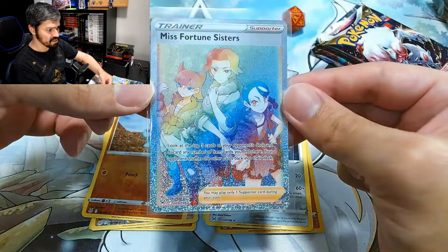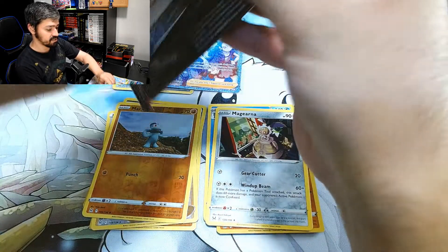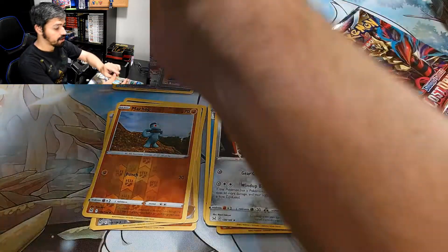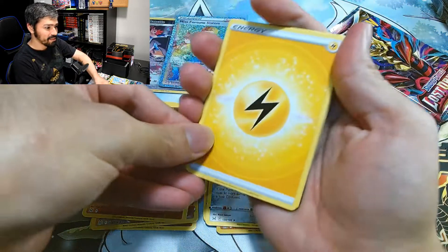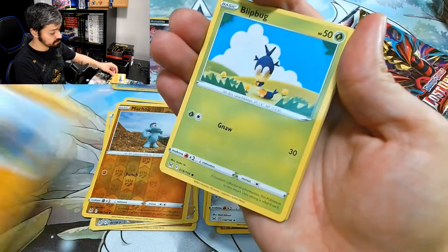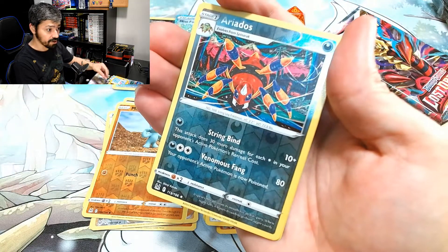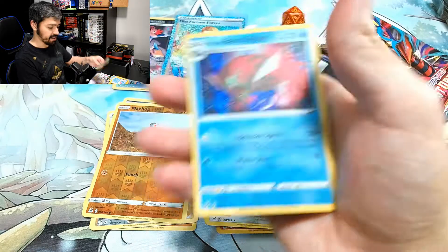Let's put this one in a sleeve — there we go. And let's put the Miss Fortune Sisters in a sleeve as well. Very, very nice card. Now focus, put the textures on it. Very, very nice card. Now let's open pack 6. We got energy, Lumineon, Windup Arm, Machoke, Bloodbug, Ducklett, Porygon, Binacle, Shellos, a Reverse Holo Aerodactyl, and a Basculegion — holographic. We actually needed that card too.